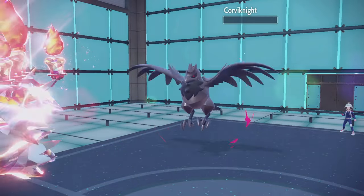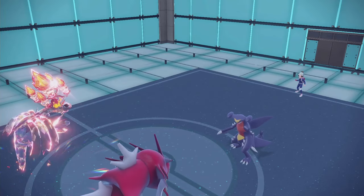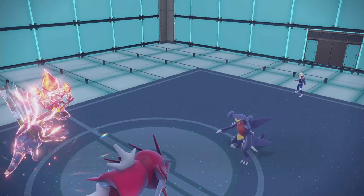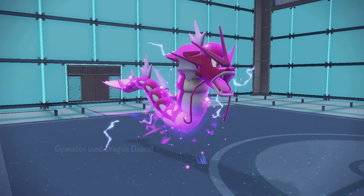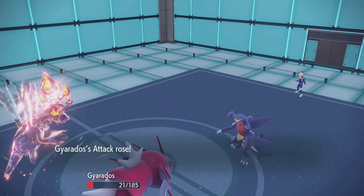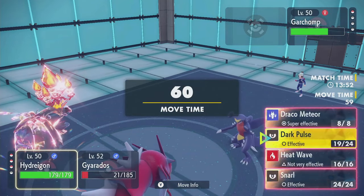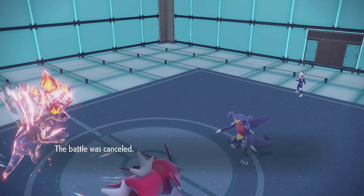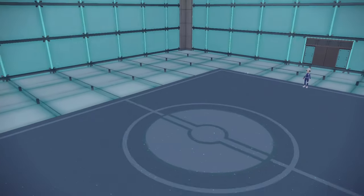I'm faster than Garchomp with Hydreigon — amazing. Dragon Claw into Gyarados. If I had attacked, Rough Skin would have taken out my Gyarados. So I'd rather get a bigger hit in. I was a little worried about Garchomp actually being faster than Hydreigon though, so this is in the bag now. Dark Pulse, Waterfall. Battle is canceled. GGs. Go Hydreigon, look at you. Alright, good round one.